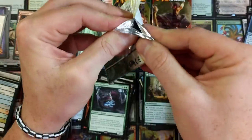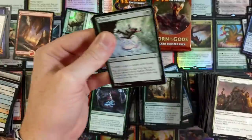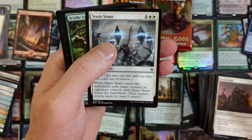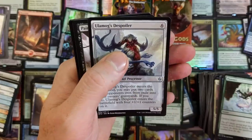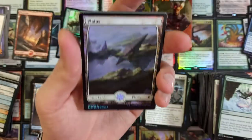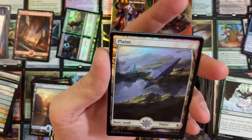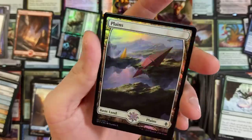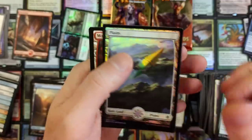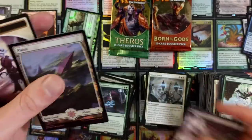Battle for Zendikar, and Born of the Gods to close it out. I was hoping to get some better pulls out of here, but it is the luck of the draw. Stasis Snare — that's legit. Ulamog's Nullifier. Painful Truth — I've seen that card too many times. And a full art foil land — I will take that. Full art is just magnificent to look at. I really appreciate the work they put into the foil and the full art lands. That's really neat.